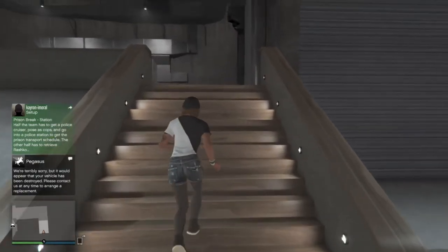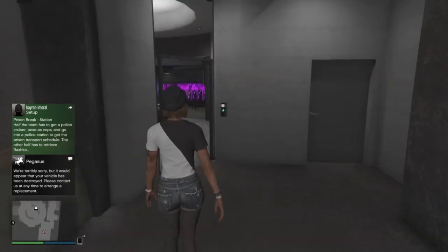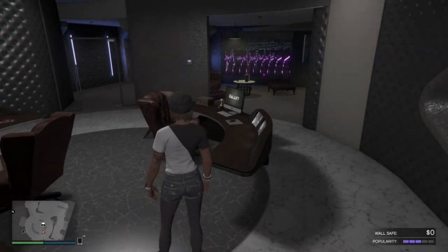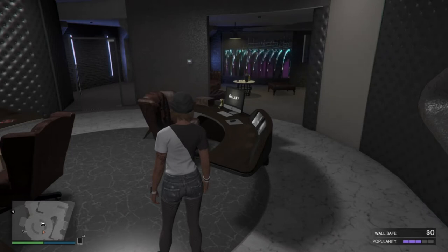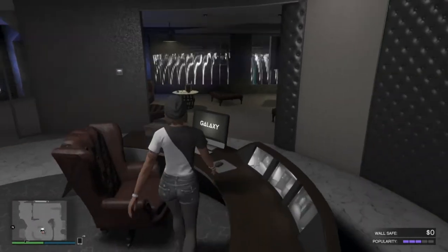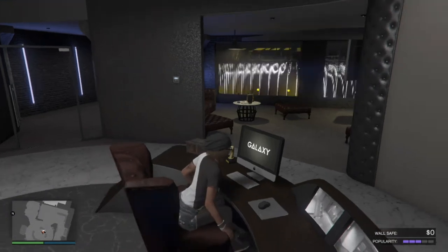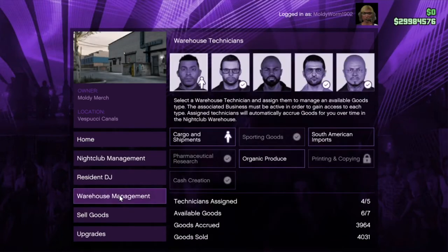Basically we're going to be using the nightclub business for this — that is what's going to be generating our money. The things you're going to need: you obviously need the nightclub, because that is where your money is going to be generated. For those of you who don't know, the nightclub automatically generates stock for you to sell, but it's very slow and takes a long time. You will also need to own a couple of the different businesses in the game to make maximum profit.